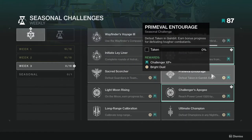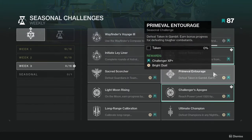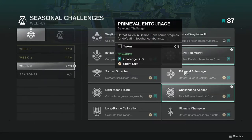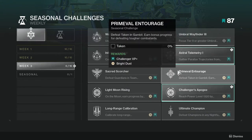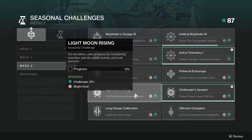Primal Entourage: defeat Taken in Gambit and earn bonus progress for defeating tougher combatants. A lot of people are not going to like it just because it's Gambit-themed, which is completely fair — Gambit is not the best. But bright dust and challenges give you a ton of experience so I highly suggest it. On the Moon: earn progress by completing bounties, patrols, public events, and lost sectors. Grab bounties then start completing public events or lost sectors — doing bounties and patrols while completing those is the best way to go.